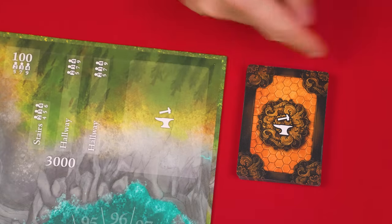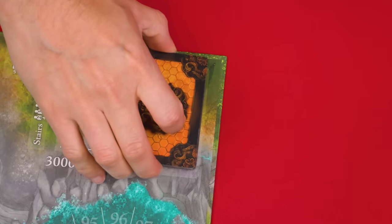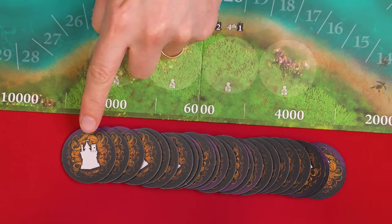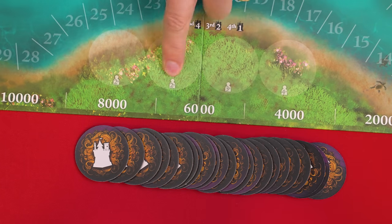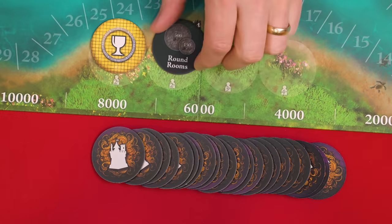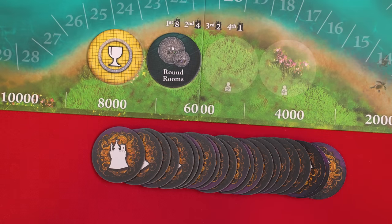The cards with this back are known as the bonuses, which you shuffle and put face down onto this space of the scoreboard. The tokens with this back are known as the king's favors. Give them a good mix and then add a number of them face up to the spaces here based on your number of players. With two players we fill in these two spaces, then return the rest of the unused favors back to the box.